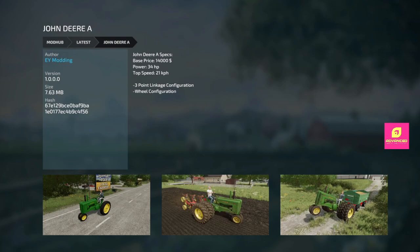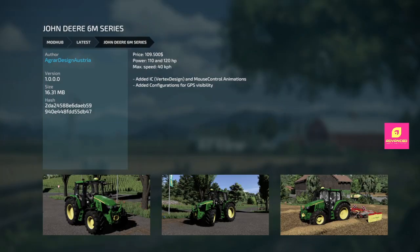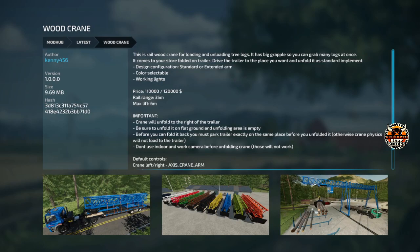Next we have another John Deere — the 6M Series. A lot of John Deere 6 Series edits and mods lately. This one is 195/110/120 horsepower, 40 kph. They added IC from Vertex Design, mouse control animations, and configurations for GPS visibility. I like the 6 Series — we have a lot of these now, but here's another option for you.